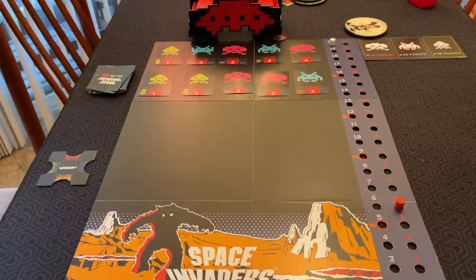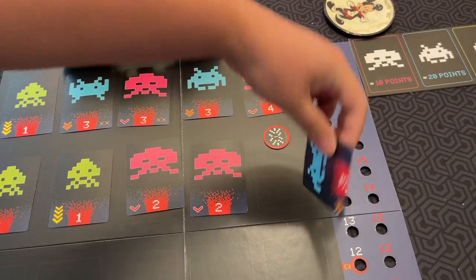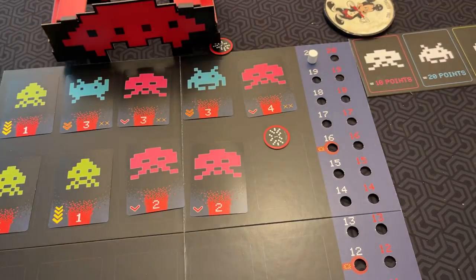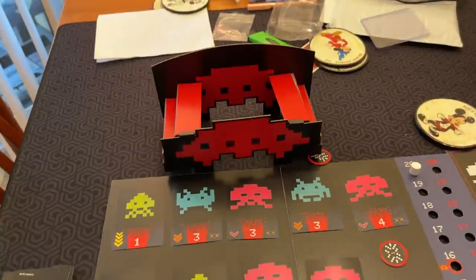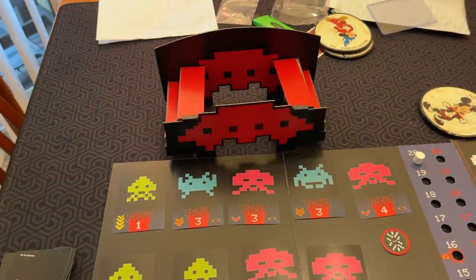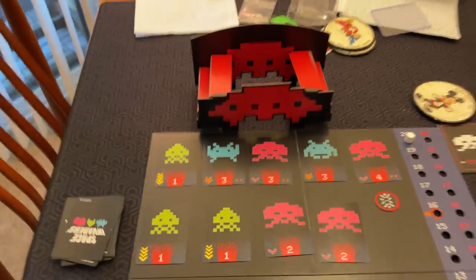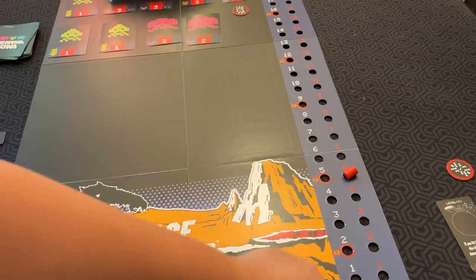Let's try another one. Once you've launched your attack, then you resolve it. This is a successful attack - it is touching the card, so this invader is destroyed. If I had managed to land a token inside the UFO by shooting it in there, that is a hit on the UFO, which is a requirement for the end of the game. I would then move this down - you've got to bring it down to zero.